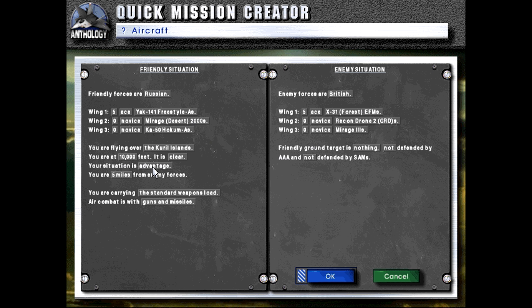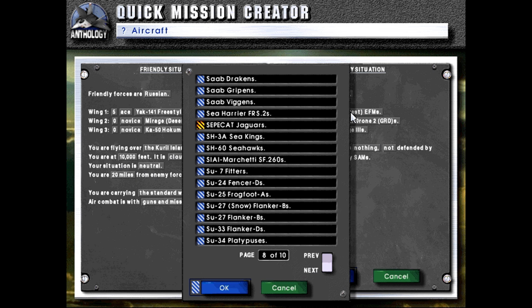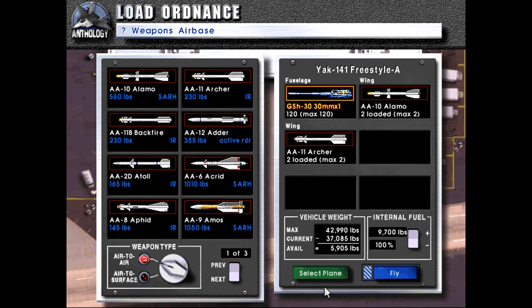We'll set up our standard scenario here and give the British the Sea Harriers. Unfortunately this will be the last showcase, as the game does not include any other Harrier variants, American or British, nor does it include the Yak-38 Forger.